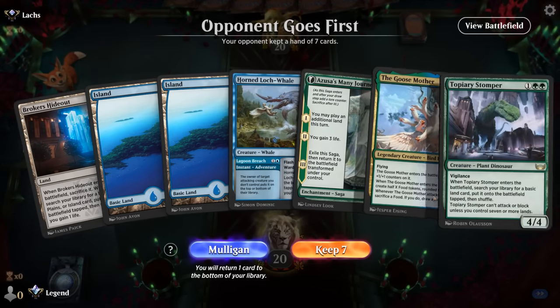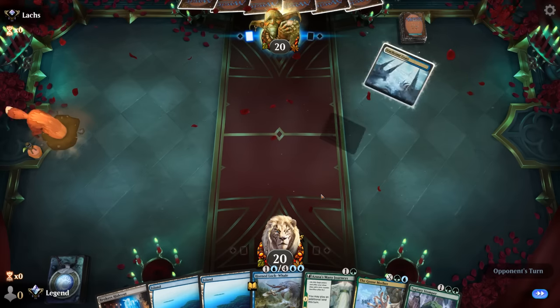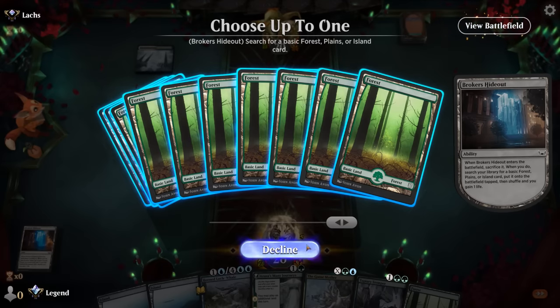Okay, we're on the draw. Our hand could use an extra green source for Stomper, but otherwise looks keepable enough. Opponent is blue-white — there's our green source. So we'll get a forest, turn two Many Journeys, turn three Stomper.